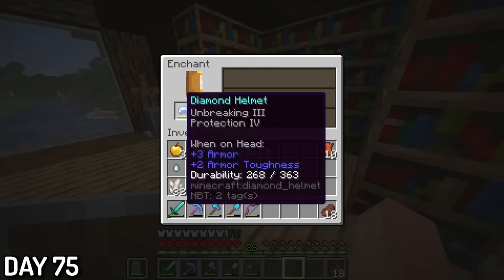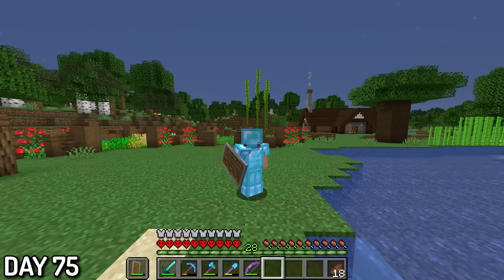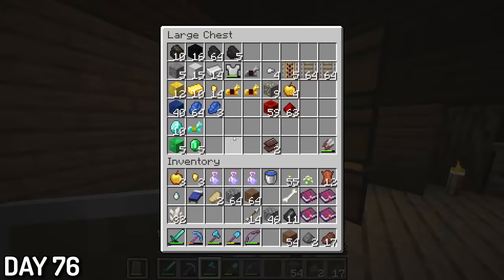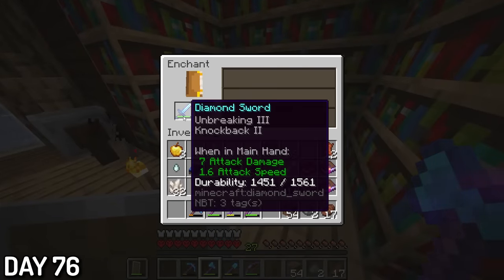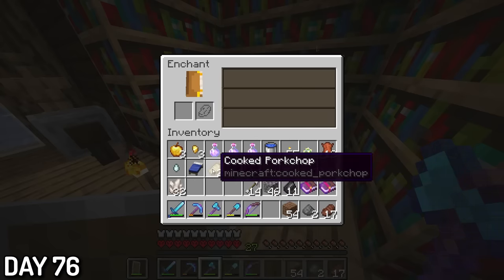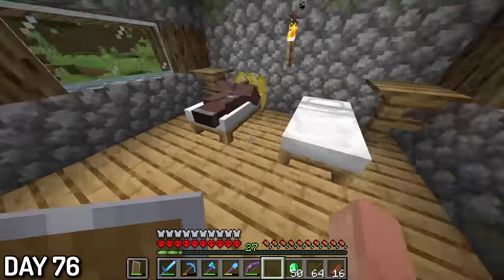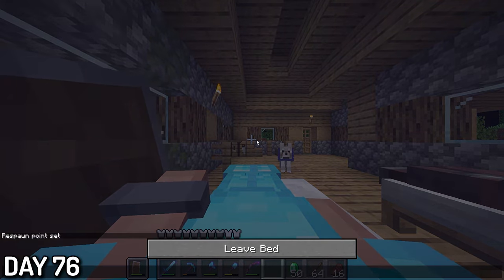Day 75, I got barely enough emeralds to get another mending book and left the village with 4 in total. After enchanting the final piece of armor with Protection and Unbreaking, I was feeling confident as ever and knew I was almost ready to defeat the mighty ender dragon. Day 76, this cow got me to level 30, and I disenchanted my crappy knockback diamond sword and re-enchanted it, only to get the exact same sword — literally the same enchantments, everything. I also went back to the village, and guess who was sitting in the villagers' home? My blue-collared dog. I've got to stop sitting them down in random spots.